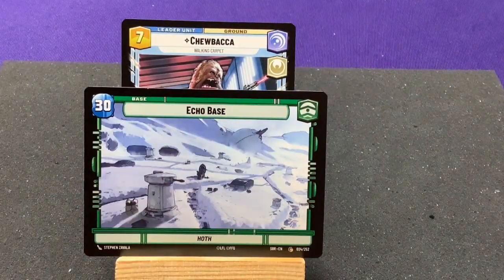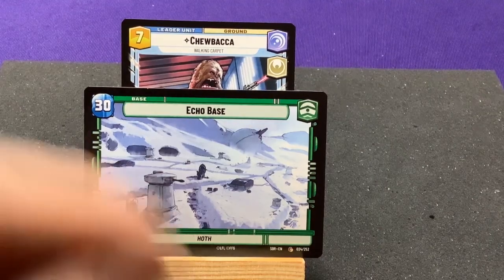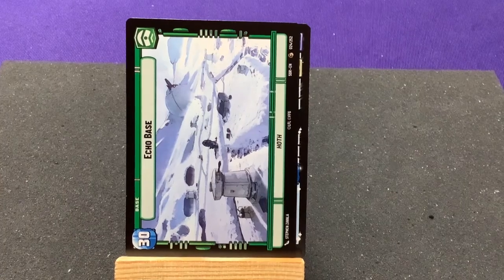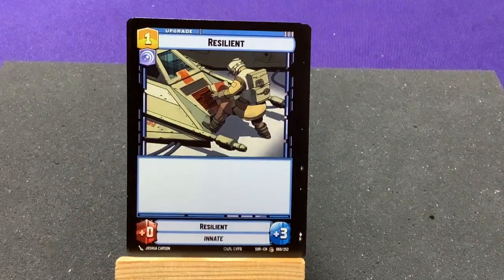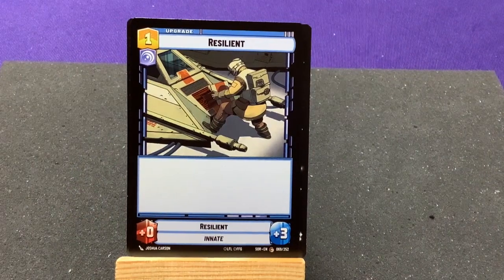We have a green Echo Base from Hoth. I wonder if eventually they'll have bases with lower health but a special ability — that would be kind of interesting. Resilient — an upgrade that is just plus 3 health.